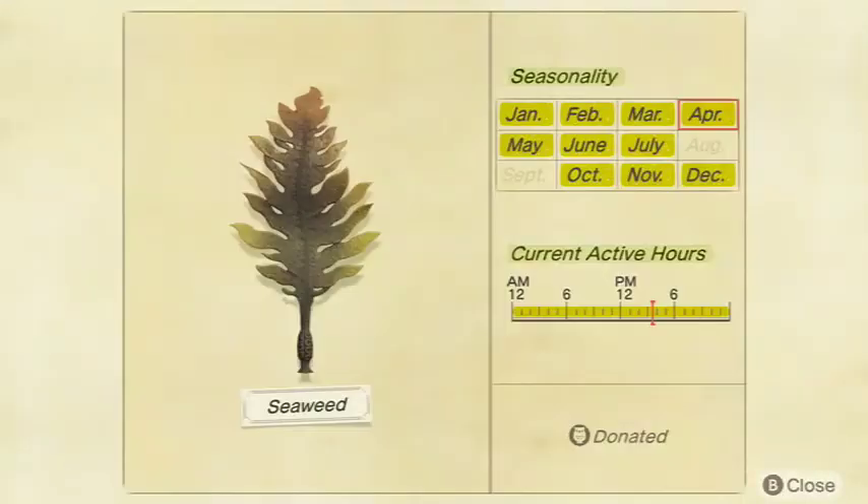First up we got Seaweed. This is the easiest one to get by far — it's very annoying. It's pretty much the sea bass of the sea creatures. Seaweed is available all day. You can get it in the months of January, February, March, April, May, June, July, October, November, and December in the Northern Hemisphere.